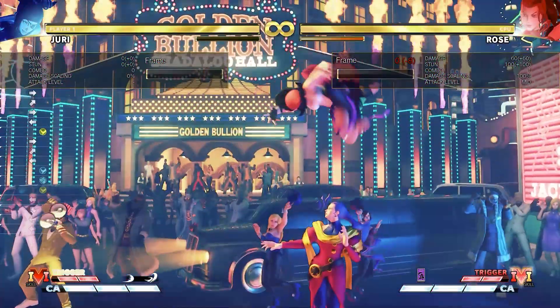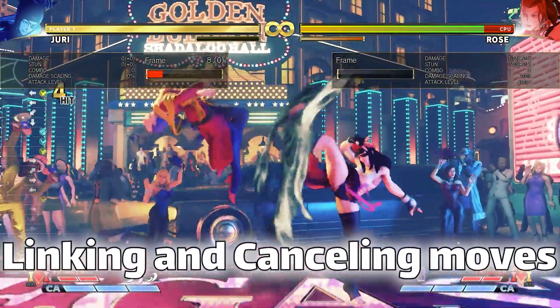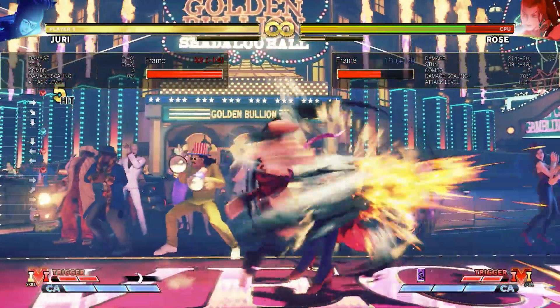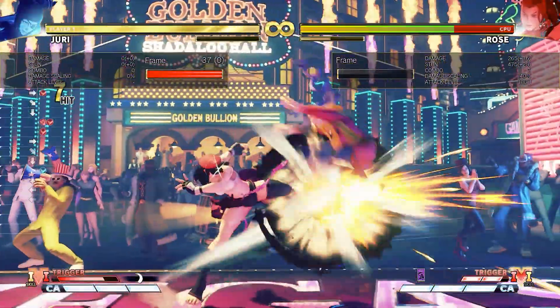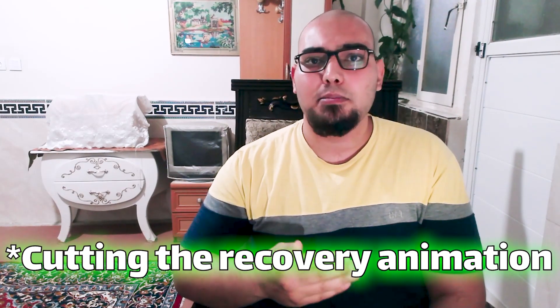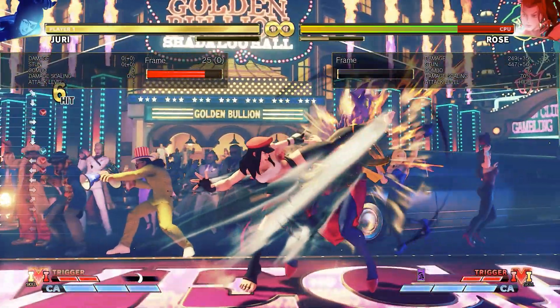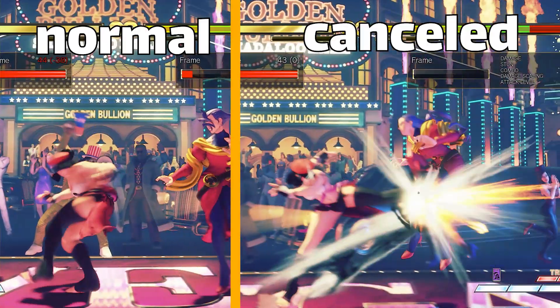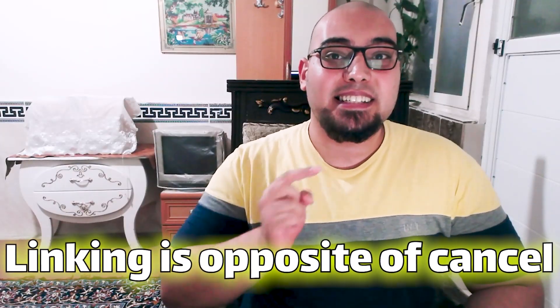There are two ways of doing combos in fighting games: linking or cancelling your moves into each other. You can cancel your normal moves into special moves, and your special moves into super special moves, and some characters can cancel a special into a special. Overall, cancelling means cutting the animation of your move before it's finished into another move. For example, look at this move — you can see its real full length, and now by cancelling it into a special move I cut its animation right in the middle.